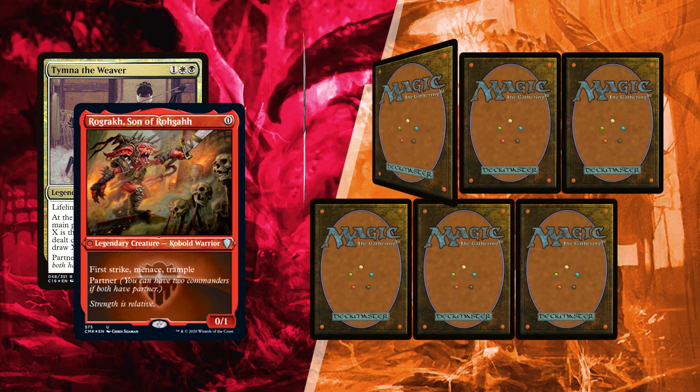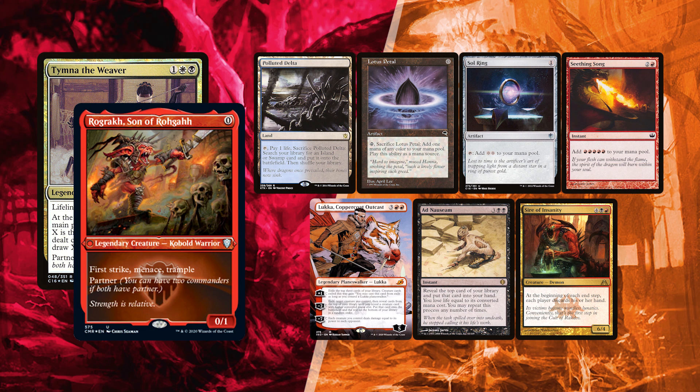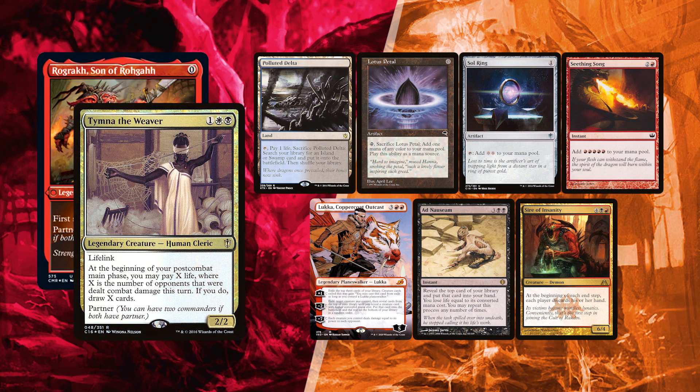Baal won the roll yet again and he is the one starting. He mulliganed down to 6 and has a single land, Polluted Delta. However, he has a bunch of ramp in Lotus Petal, Sol Ring, and Seedingsong — so much so that he can reach Luka Coppercoat Outcast to rush towards the Polymorph gameplan as early as turn 1. He also has Ad Nauseam, which he can't cast right now. He sent the only creature in his library, Sire of Insanity, to the bottom.